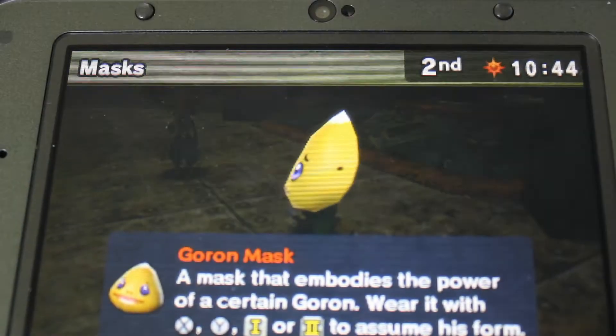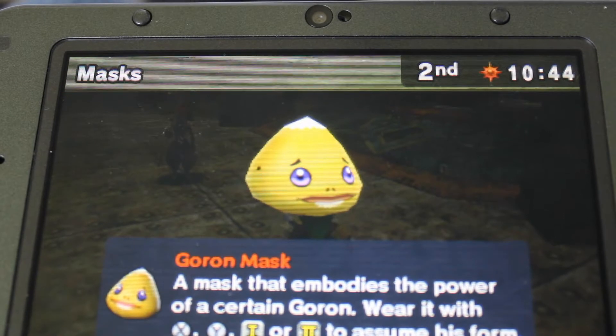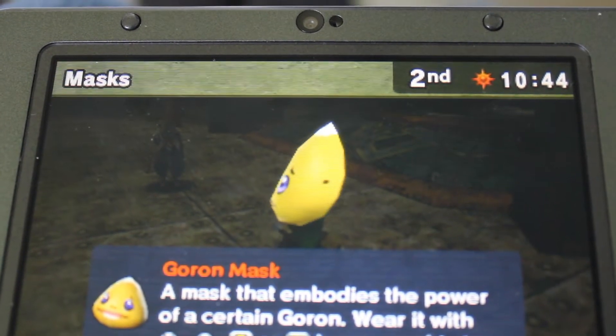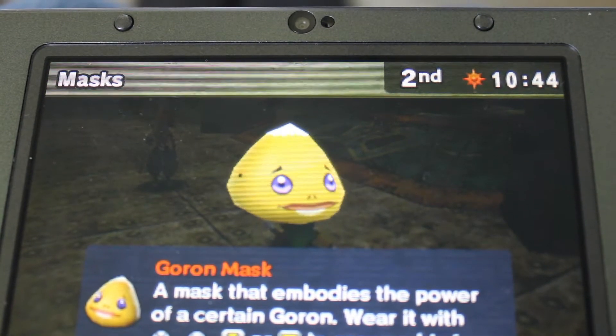For number 2 is the Goron Mask. I like it because apart from making Link into a Goron, Link can also use several punches, and also go into a ball like a Goron, and if he gains enough momentum he can have spikes come out of him, and I think that's really cool. And instead of having the Ocarina, he has a bunch of drums.